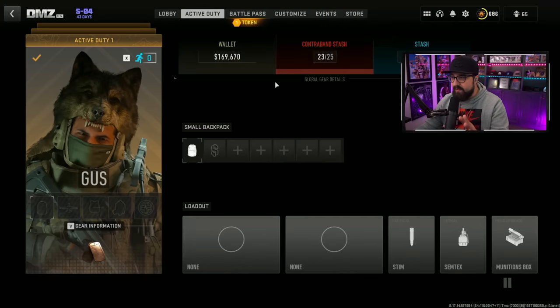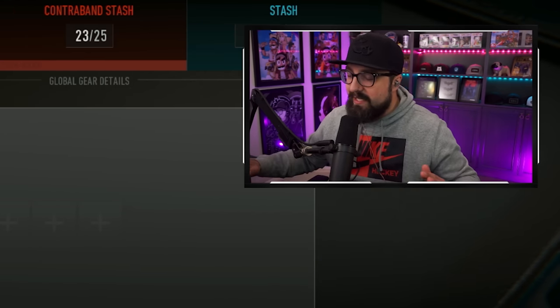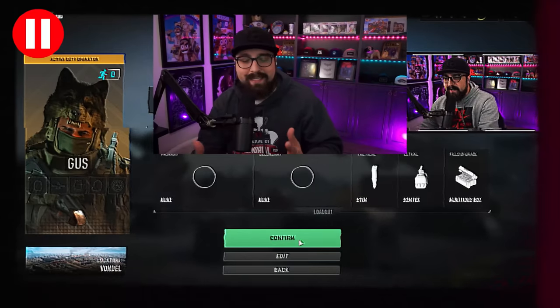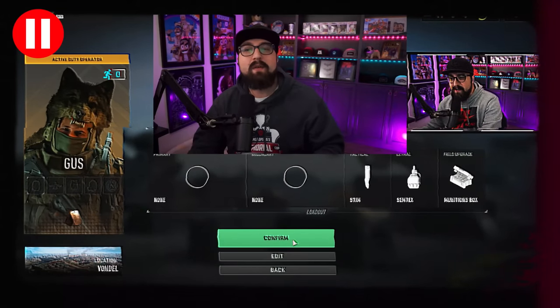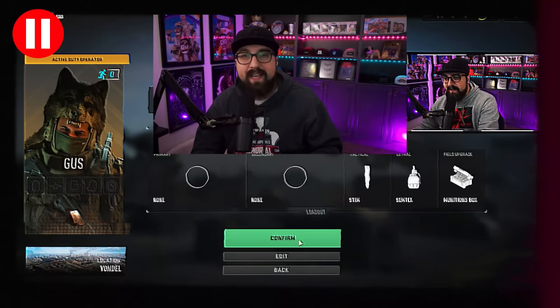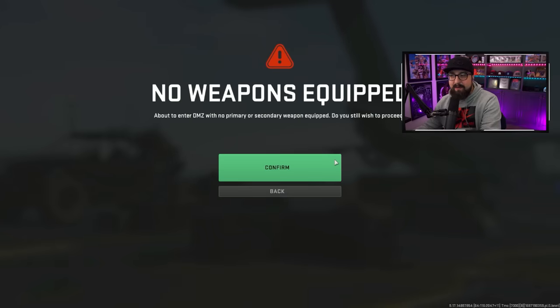We're going zero to hero. I've been told about this aquarium place — apparently it's like old airport where there's just so much loot. Quick clarification: I didn't mean they're nerfing it currently. What I meant was the person who told me about this spot said it's so good and overpowered that they will eventually nerf it. It's just too good. We're heading to Vondal — he said we don't need any weapons.